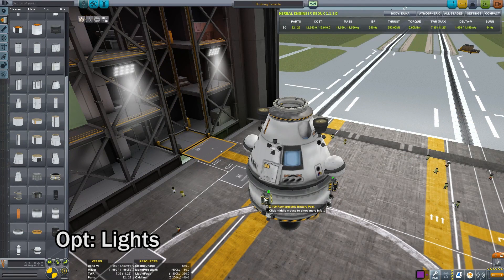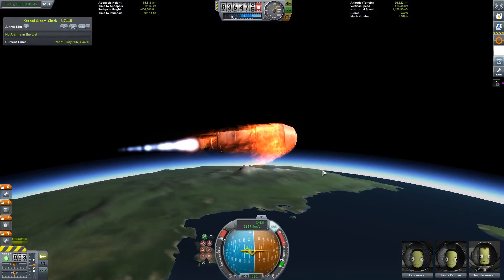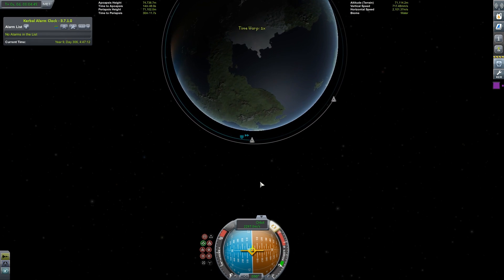Finally, although not completely necessary, it helps to have a couple of lights to light up your docking port in case you happen to be out of the sun. To begin with, let's get both of these pods in orbit. One of them is 100 kilometers above the surface and the other is at around 75.